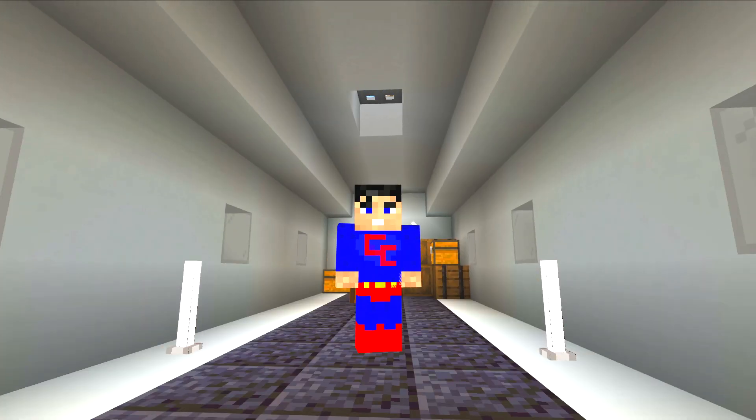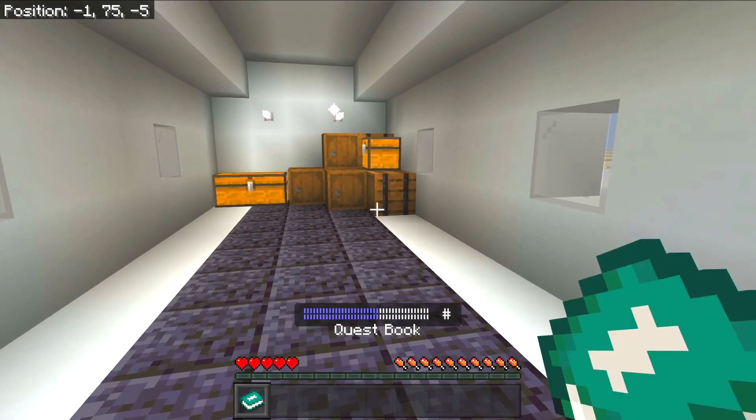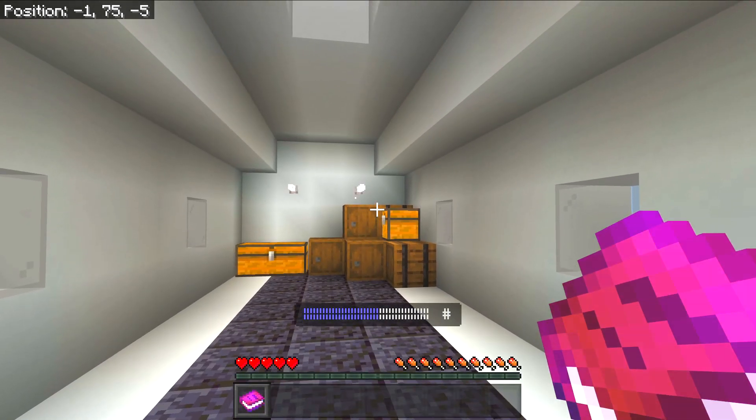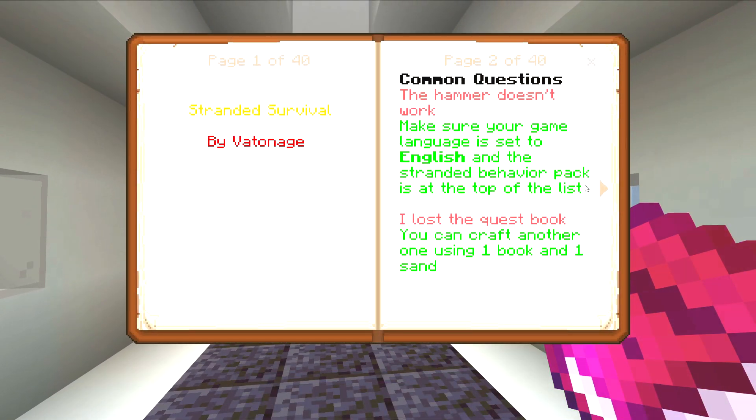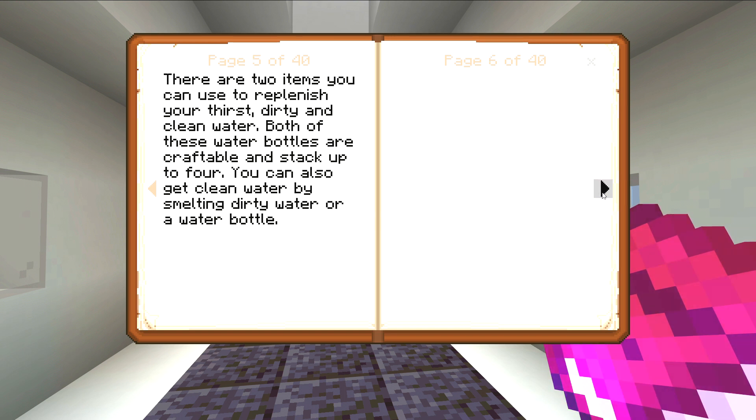So we spawn just here. My thirst is already going down because I've been talking too long. We've got a book — let's click it. It tells you what's going on: if anything's going wrong, ask questions. You start with five hearts. The blue bar at the center of the screen is your thirst, and the hashtag next to it is your temperature. When you're too hot the temperature goes red. Your temperature is determined by the blocks you're standing on. You can decrease your temperature by drinking clean water.